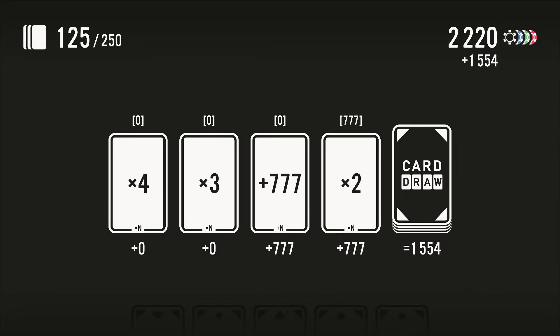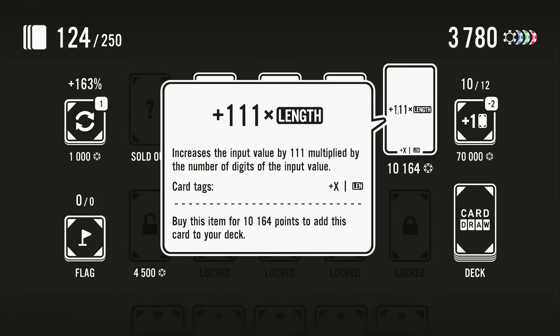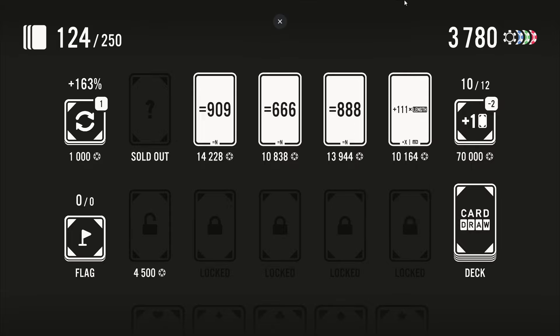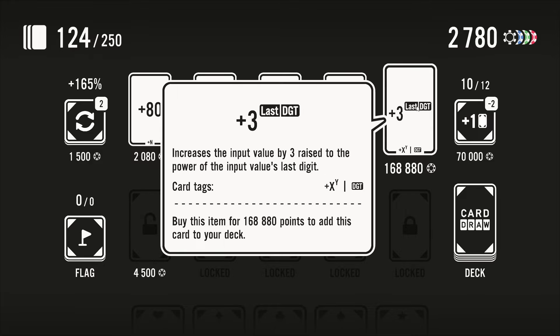This costs 10,000. The input value is 1554, so what would that do — 111 times 4. I mean it's still just a plus 111, it's not as good as this. I think I'm just gonna reroll, look for a big number. Plus 3 to the power of the last digit — so the last digit can be anything from 1 to 9. 3 to the 9 would be massive, 3 to the 1 would just be a 3.